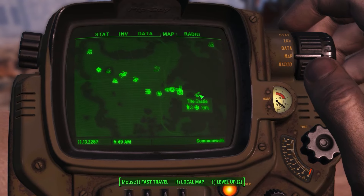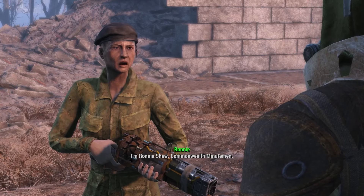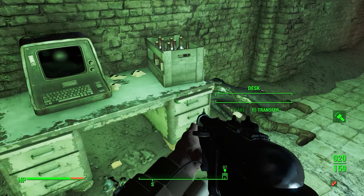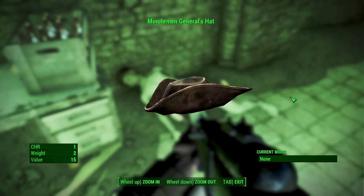To get the next outfit, you will need to progress through the Minuteman questline until you reclaim the castle. After this, wait 3 days in-game, then return to the castle to find a new NPC named Ronnie Shaw. She will have a side quest that takes you into the tunnels underneath the castle. At the end of the tunnels, you will find a body with the Minuteman General's outfit, which gives 45 damage resistance, 80 energy resistance, and increases your charisma by 1. The Minuteman General's hat will also increase your charisma by 1.